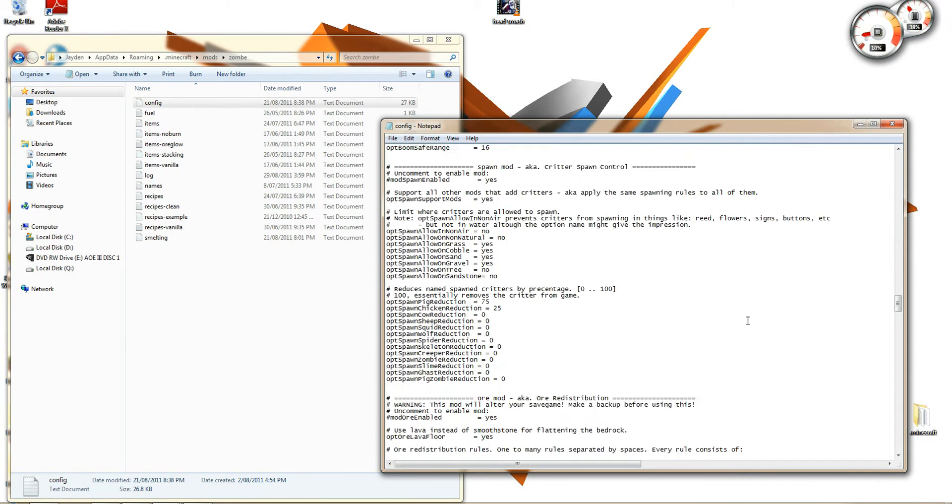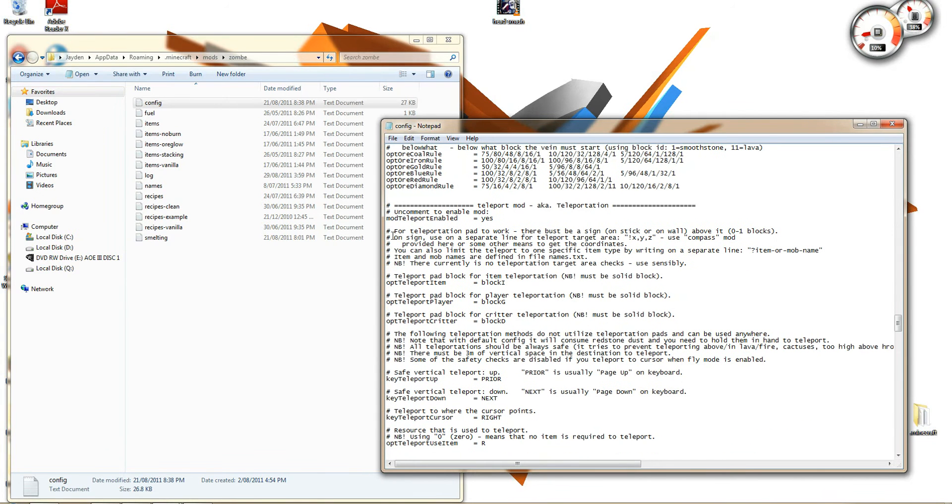There's a whole bunch of other options, but I'm showing you the teleportation one. Just delete that, delete it there — to enable it, as we already know. It has to be a solid block. All of this only works on single player.